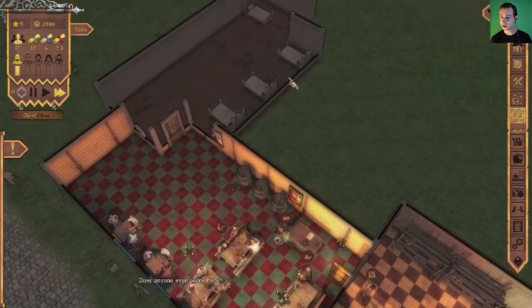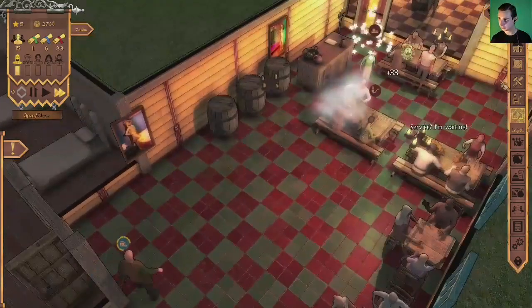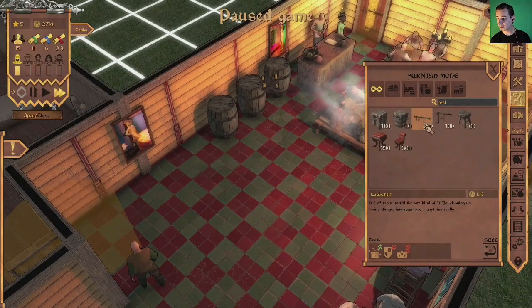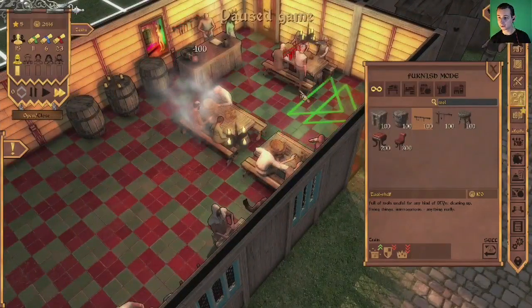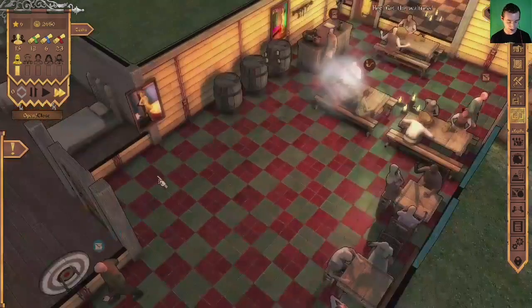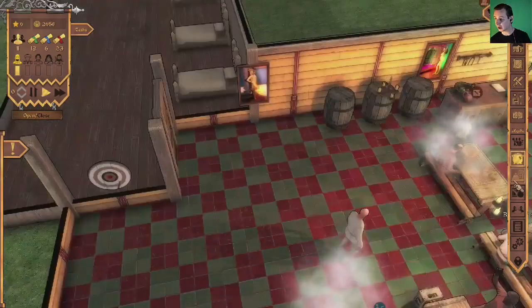We need to make some money. Now we've got a guest room, let's buy a tool shelf as one of the objectives requires it. An employee is leveling up — nice. Let's find the tool shelf in the build menu, turn it around, and place it up here. Done — now let's claim the fame reward. Someone is already playing darts!